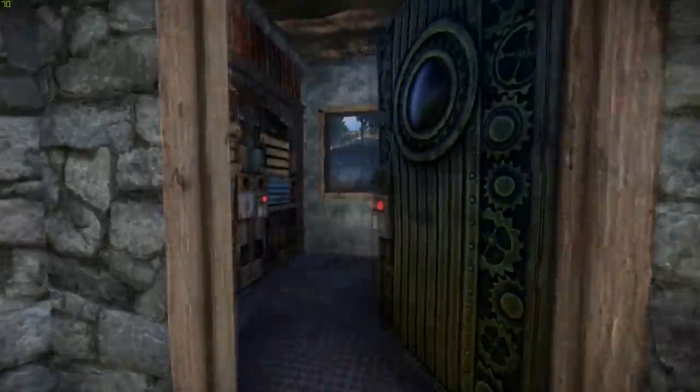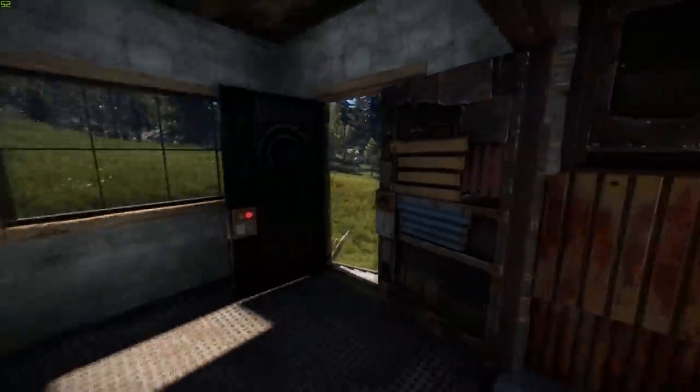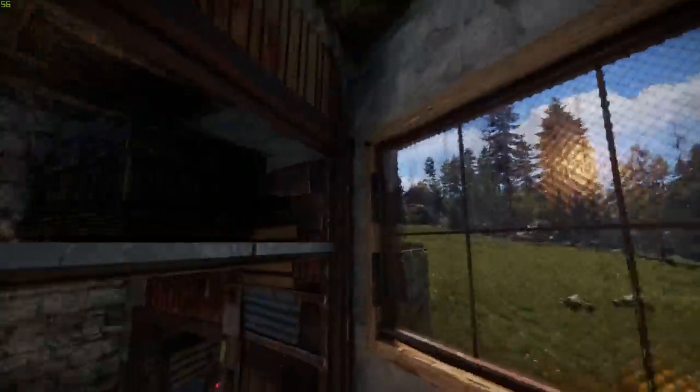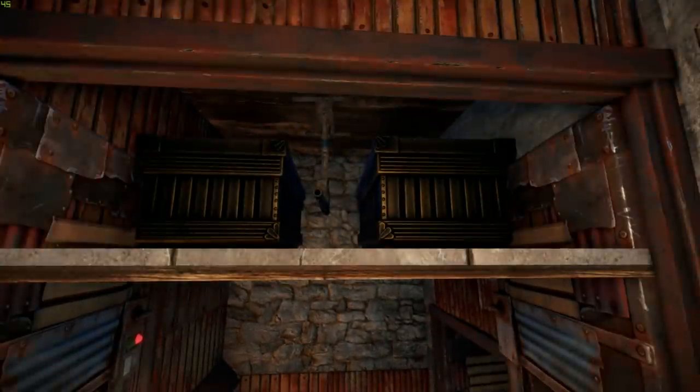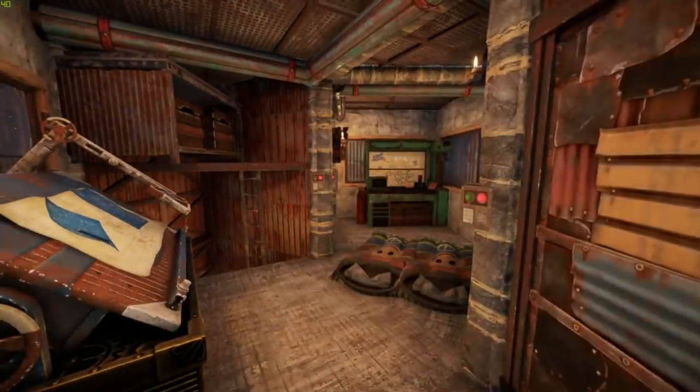We enter the base through one of my standard airlock designs. Above this door we find drop chests and a shotgun trap to welcome door raiders. Behind the garage door we find the main living space.